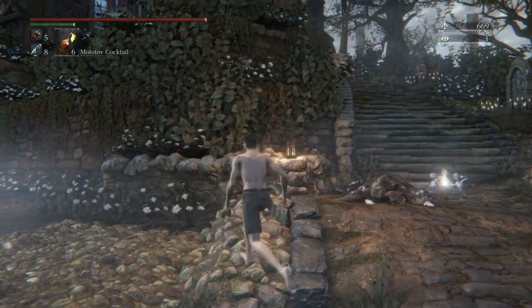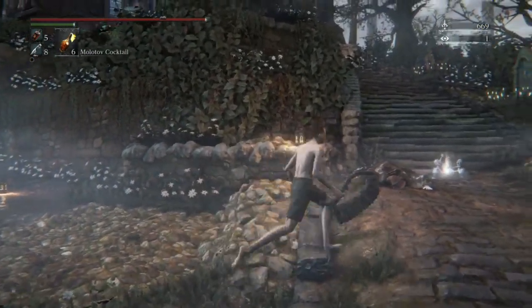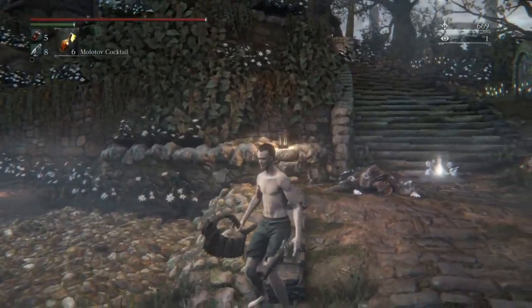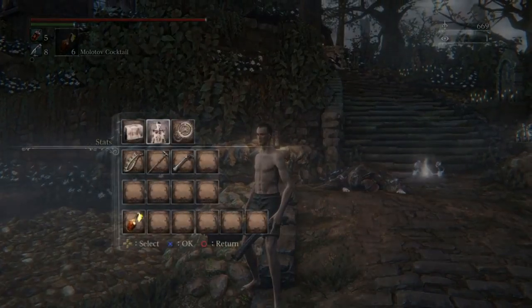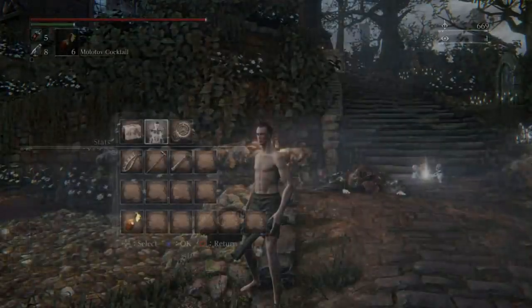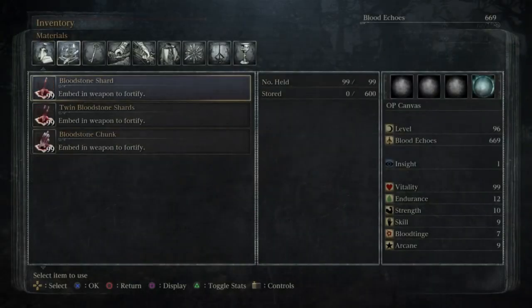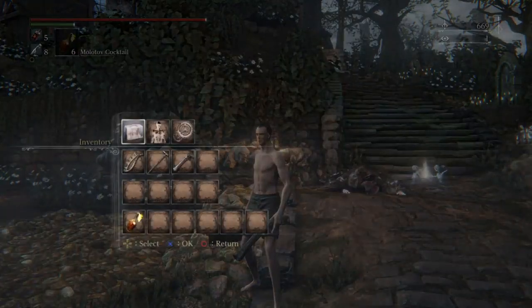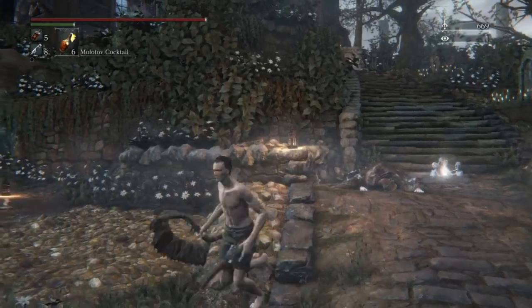Hey guys, how's it going? Shadowfix here, and today I'm going to be showing you how to make an OP canvas character, or a bear character that you can use glitches to make OP. As you can see here, I am actually level 96. I've got 99 vitality, and this is all before I actually fought the first boss, as well as 99 blood shards of each kind, all before I fought the first boss.